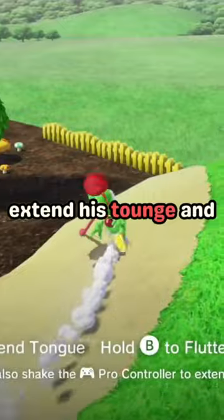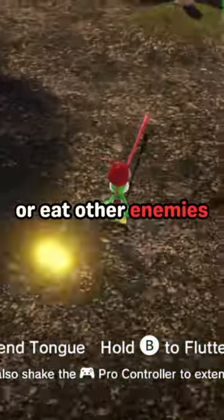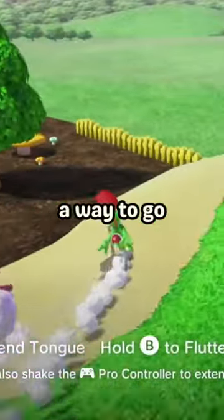Yoshi has the ability to extend his tongue and flutter jump, using these abilities to eat apples from moons or eat other enemies. He can also use his tongue and attach it to the ground for some extra speed, but there's a way to go even faster.